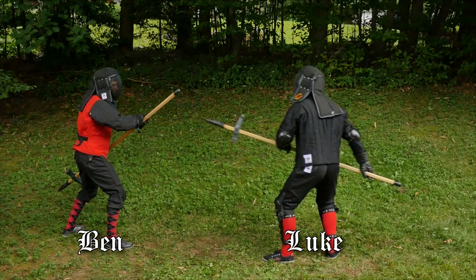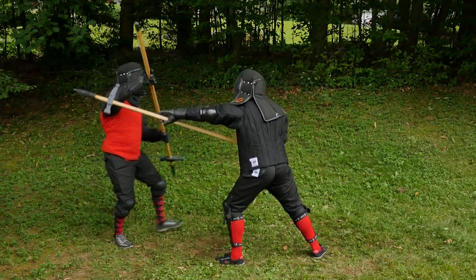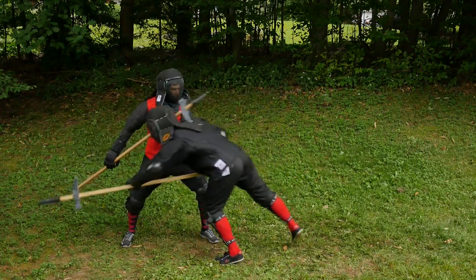As a simple setup, Ben waits in Naebenhut while Luke begins in Pflug. Luke thrusts and Ben parries with the tail, then rises up to hook Luke's neck with the head, applying the same principles we looked at in the previous video.